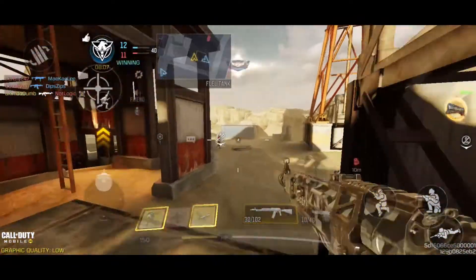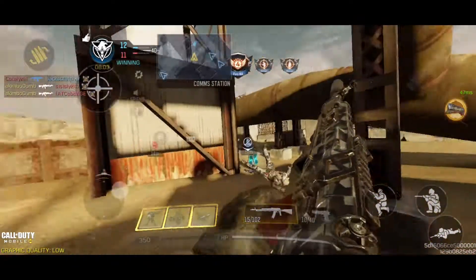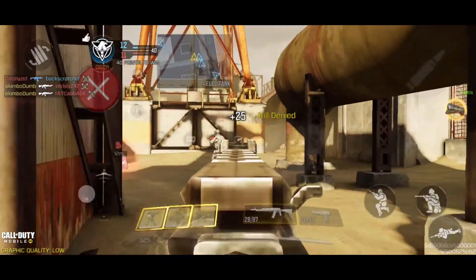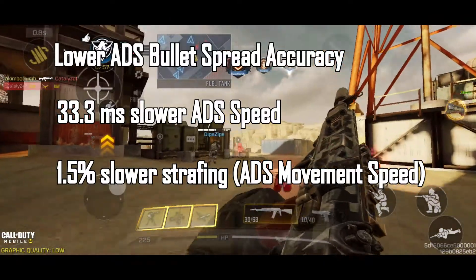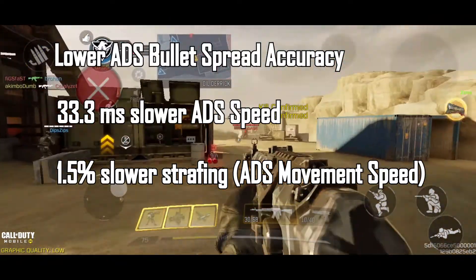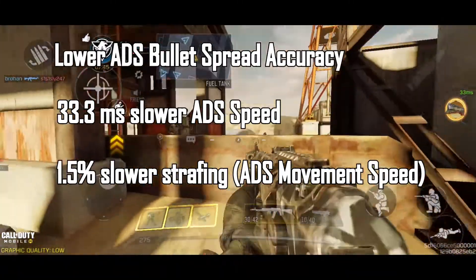So to be honest, with these positives I don't really blame people for liking the monolithic suppressor, but now we're going to go into the downsides. The downsides are it makes your gun less accurate, it makes your ADS speed slow by two frames, and it decreases your strafing.